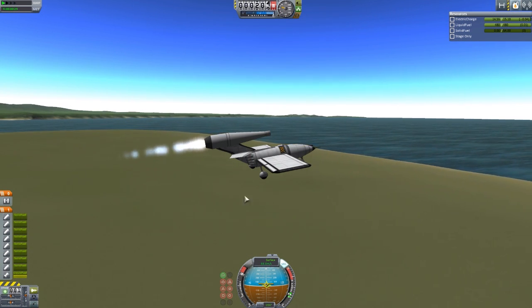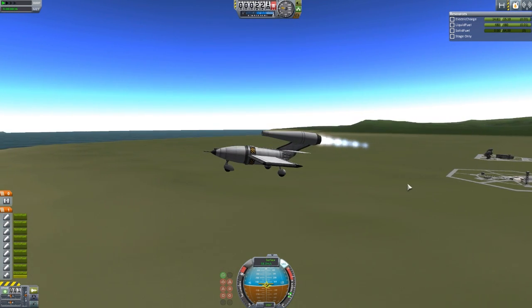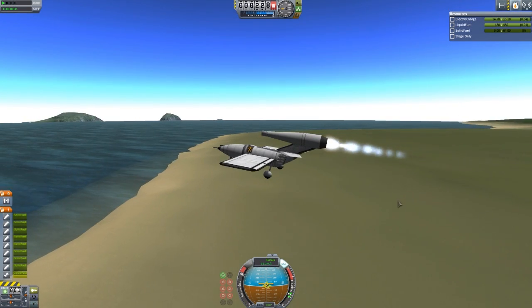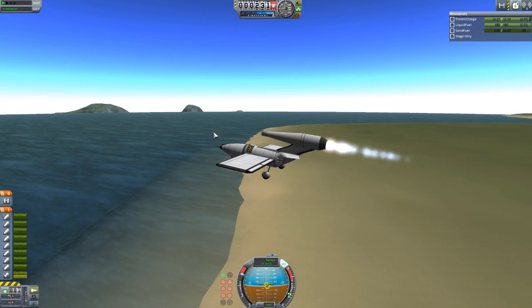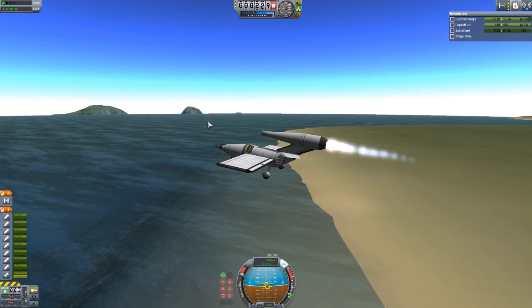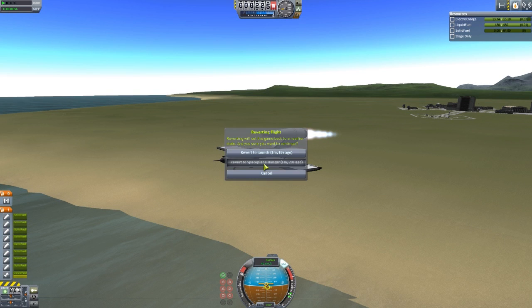Overall, a very good little ramjet engine. Not exactly the most powerful we've seen, but a lot easier to get going. If you remember the last ramjet engine I looked at, I had a hard time getting it to work — this one's a bit easier because it's based off of older, earlier technology. That's pretty much all we need to see for the ramjet engine, so let's revert flight back to the space plane hangar.